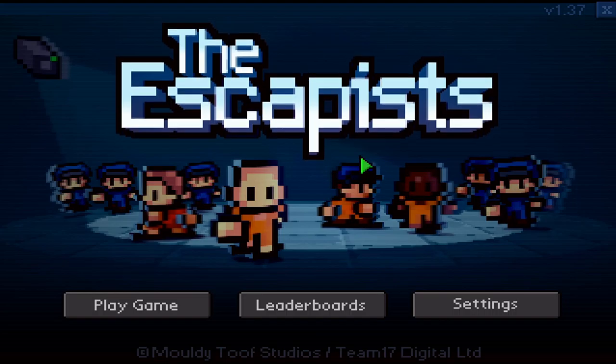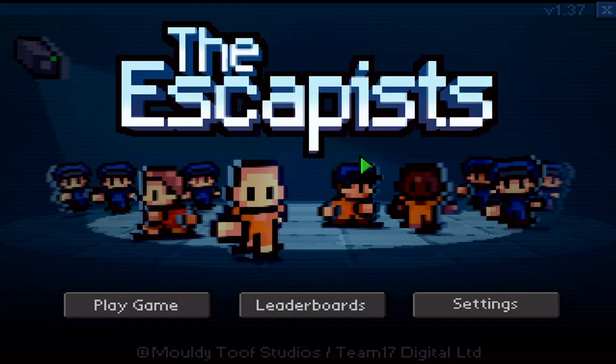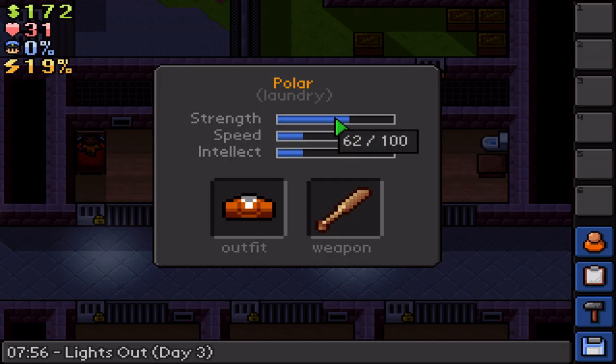Hello everybody, welcome back to The Escapist. If you haven't seen the first episode, make sure you check it out — it's listed under the playlist 'The Escapist.' So we're doing pretty well so far: from last day we got up to 62 strength, 21 speed, and 21 intellect.